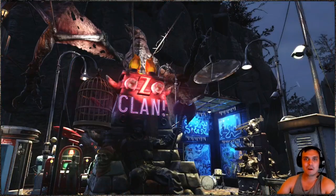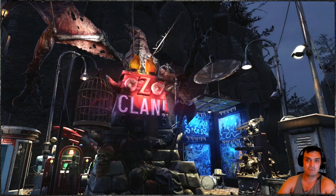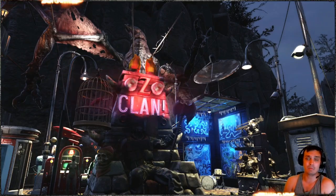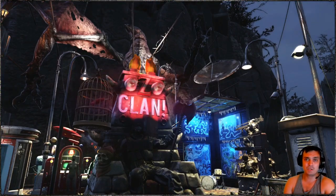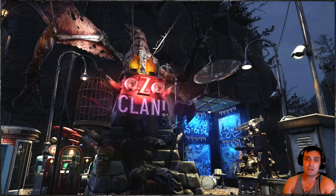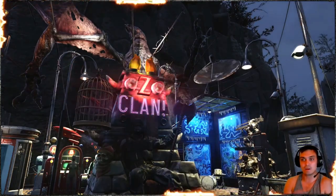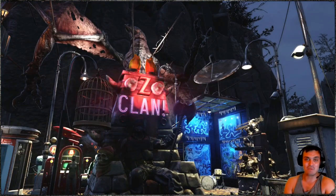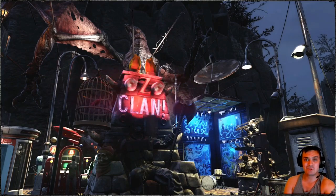Hey, what's up Zclan and everybody else, hope you're doing good. Welcome to my Fallout 76 notification video. In this video we're going to take a look at the Atomic Shop, as there is an item available for the next 24 hours. Then we're going to take a look at the daily challenges to see what we got to do to make some score, and the daily ops to see who we're going to be fighting against. Plus I'm going to show you my end rewards for daily ops today.